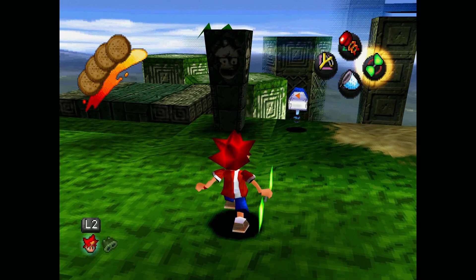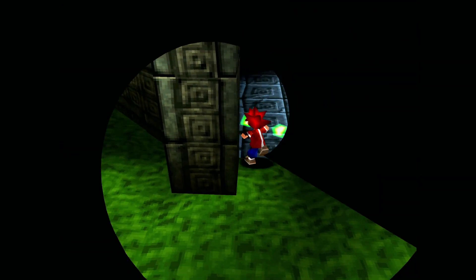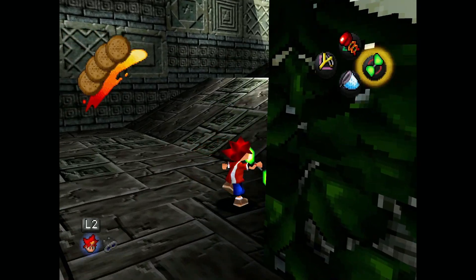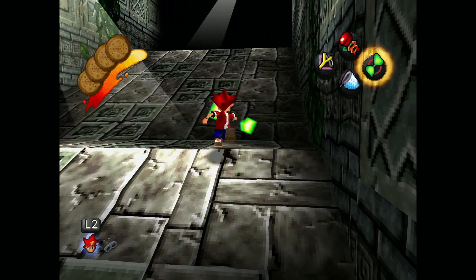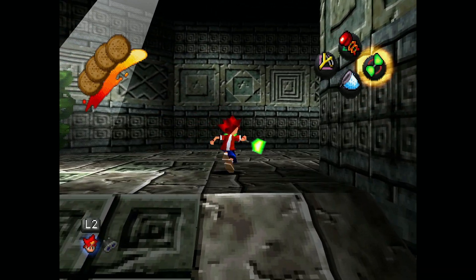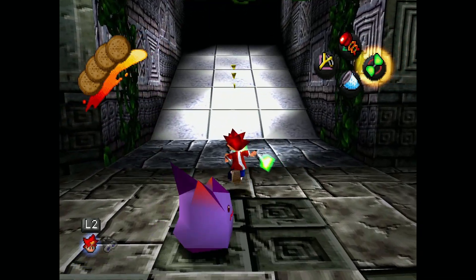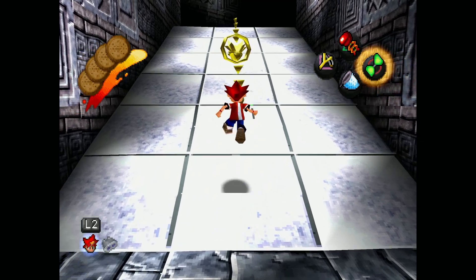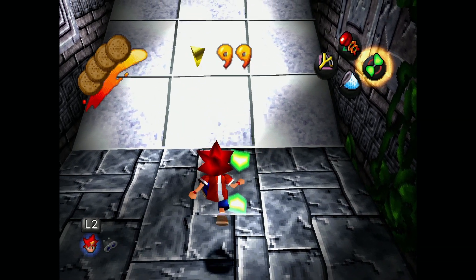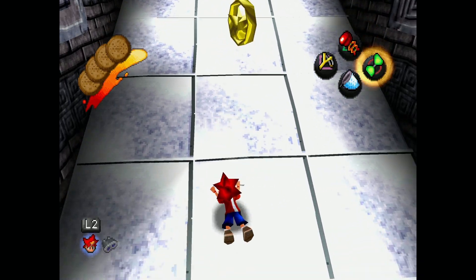Next one is right by this little parkour area — you want to walk inside this little temple thing and make your way up a little bit. Make your way up here around this corner and there will be a slope, and as you can see, if you get close to it, it appears right there. You just want to fly to it — and I totally missed it. Let's go again.